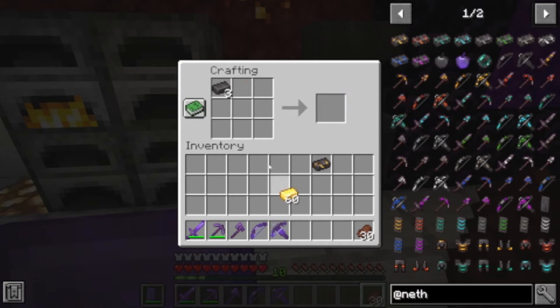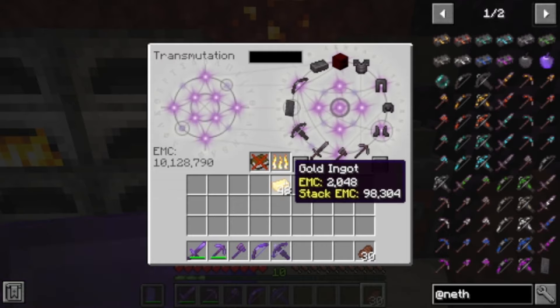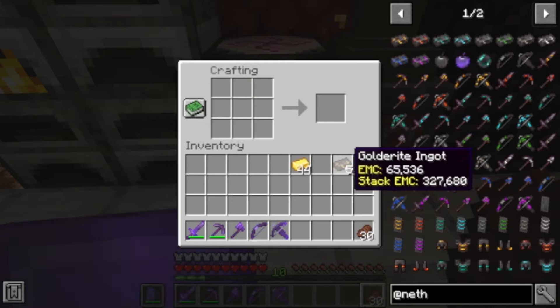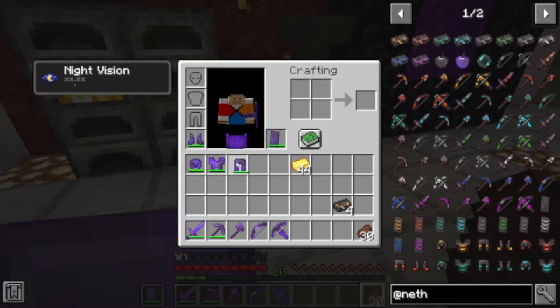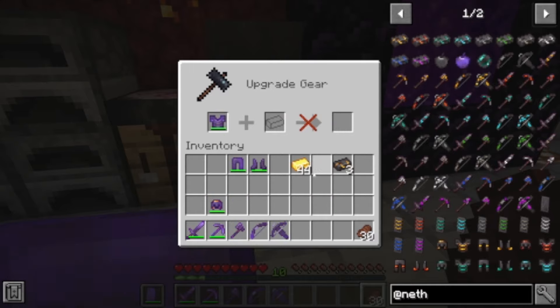I'm just going to make all of these because it's cheaper to do that than to do it separately. We only have a limited amount of EMC, so we've got enough for the goto-right ingots. Instead of pulling armor out of there I'm just going to take off this armor. How we get our goto-right armor is we put one ingot in the smithing table and we get a goto-right helmet, chest plate, leggings, and boots.